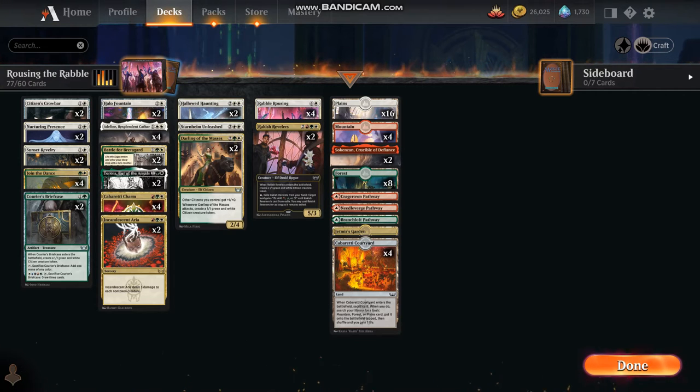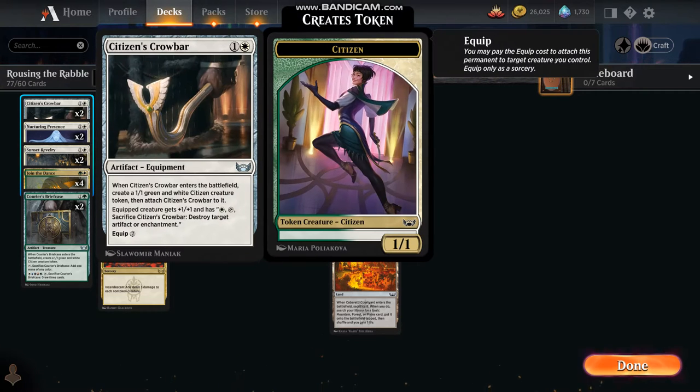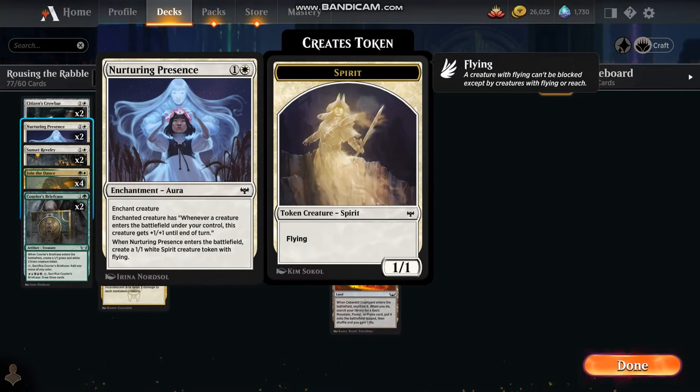Let's start off with the two-mana cards. Citizens Crowbar: as this card enters the battlefield we create a 1/1 green and white citizen creature token. We attach Citizens Crowbar to it. It has the option to sacrifice the crowbar and destroy an artifact or an enchantment.